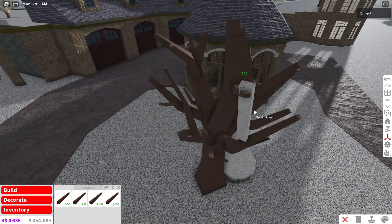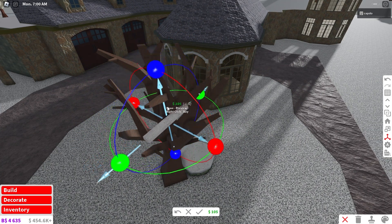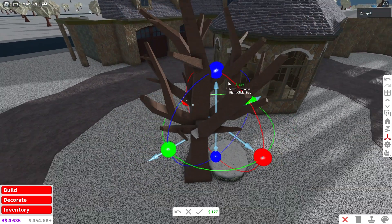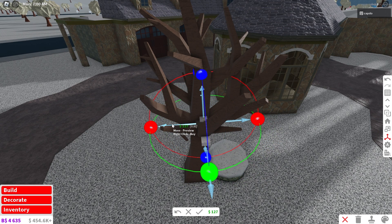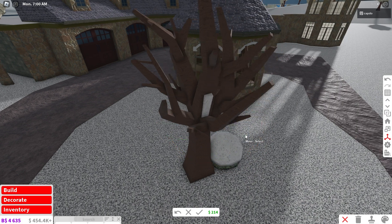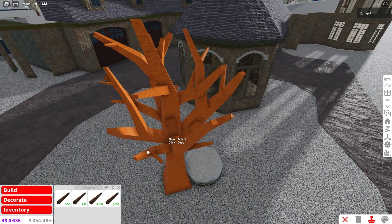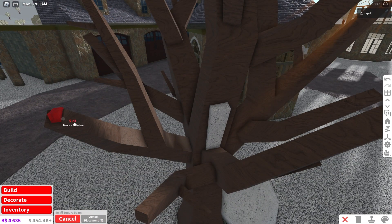You can move the snow piece literally anywhere on the tree — rotate it so it sits on the bark of the tree, like right here. Just something like that — you can have snow on the bare tree. It should clone, and if you just keep doing that you'll eventually have enough snow in your tree. You can grab smaller ones and keep layering.